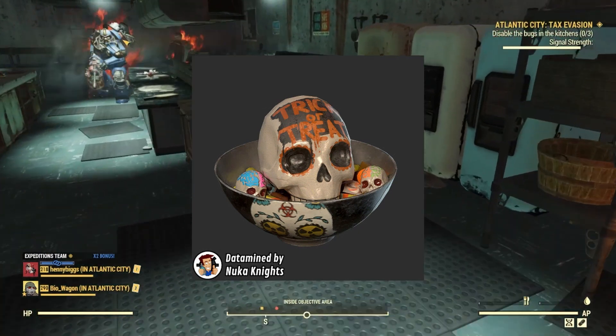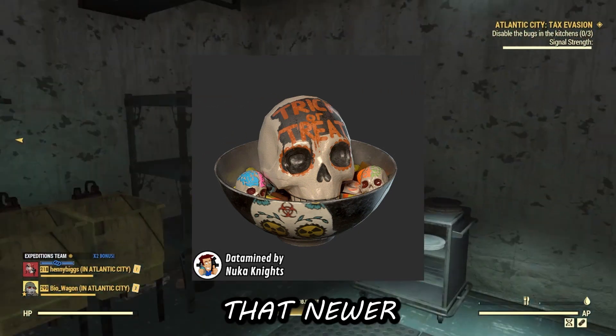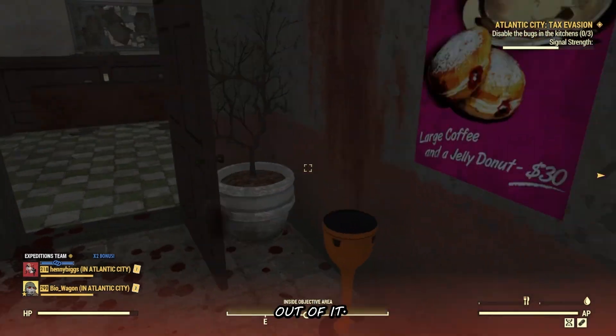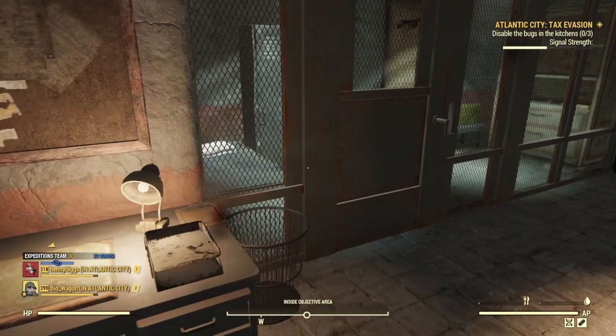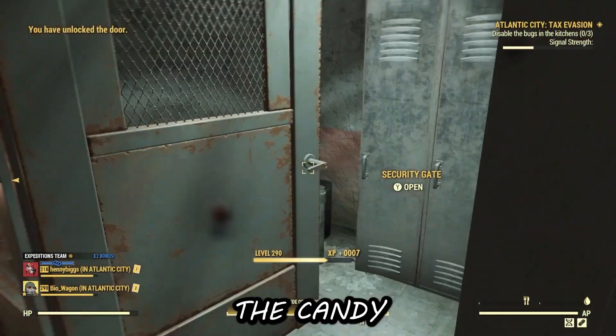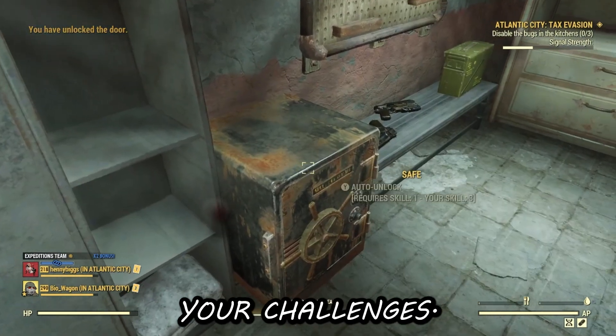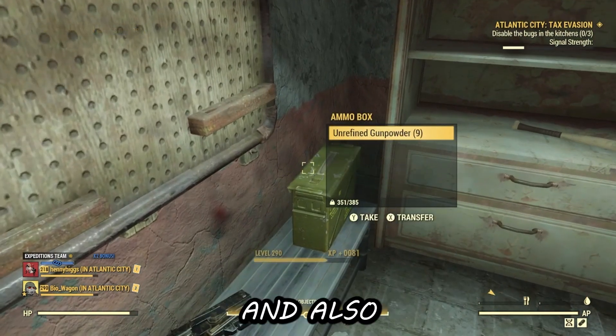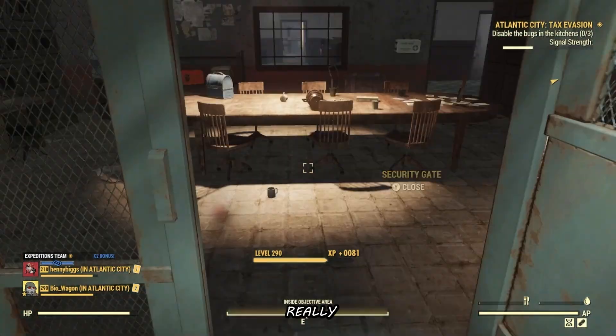Once you get the candy, you're going to place it in a new candy bowl releasing with this event. When a player comes to your camp, they grab the candy out of it — you'll get a challenge update and they'll get a challenge update for picking up the candy, so you'll both progress your challenges. You'll also be visiting other players' camps and trick-or-treating there, picking up candy — that's how this event really works at its core.